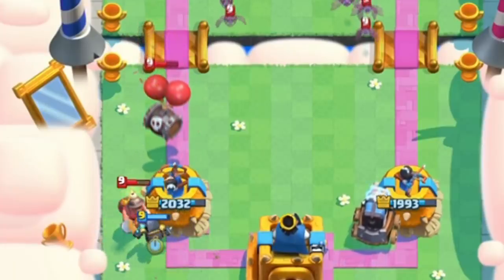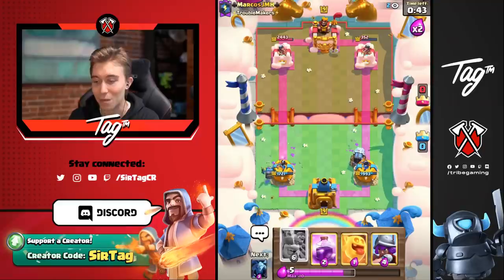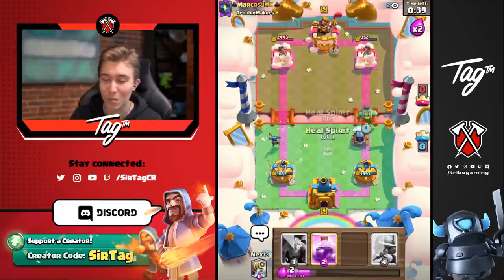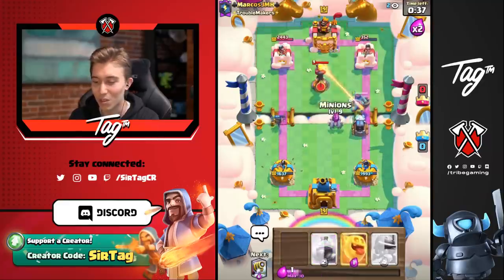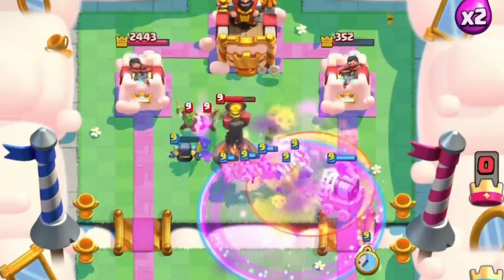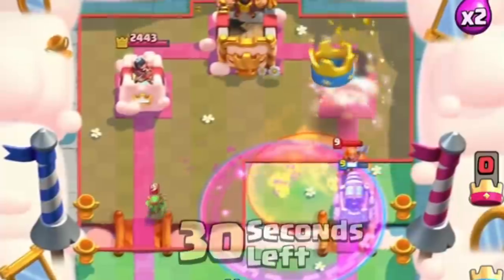If we can Mini PEKKA right on top of the Miner, that's fine as well. I just want to make sure the Bats and the Skeleton Barrel don't get any damage. In double Elixir, these pushes become way more fearsome because he has to respond to the Mini PEKKA, and then he also has to drop Elixir on the other side too. We can rage it up, go for our Heal Spirit, and because we have Zap, we can just Zap the Spear Goblins or whatever he drops — the Sparky's locked onto the tower.